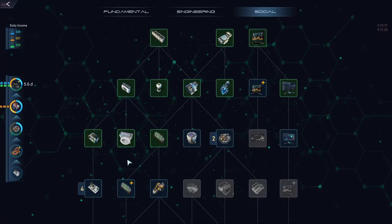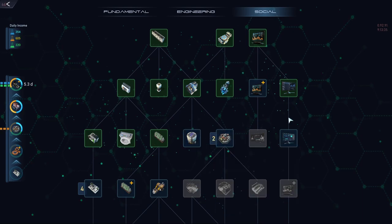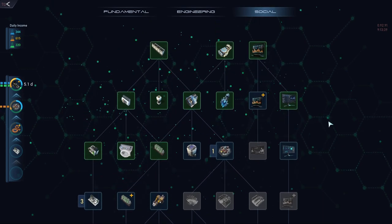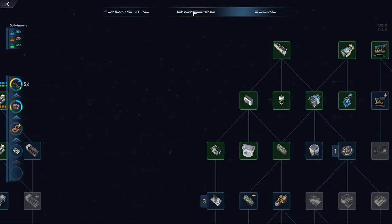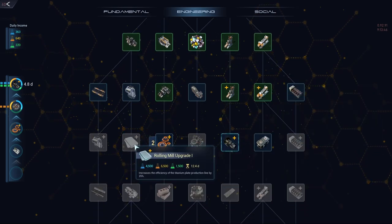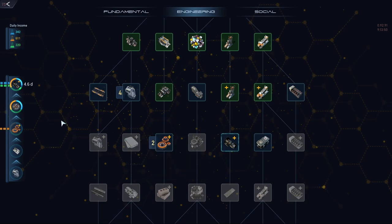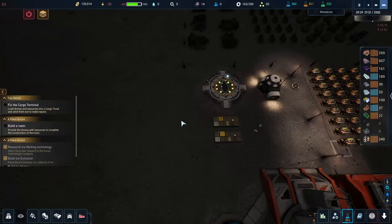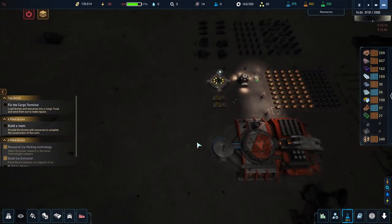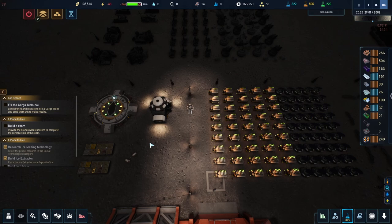I want that on there. I don't need the big water tank right away. Let's go to engineering - underground pipes so I can get the rolling mill upgrade. Power we seem to be doing really good - I'm actually pretty impressed that we're doing this good with what we've got going on.